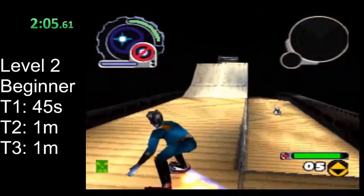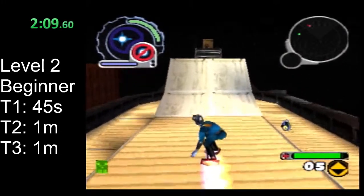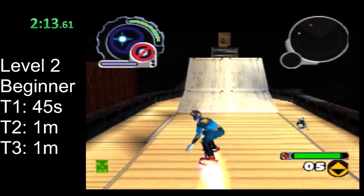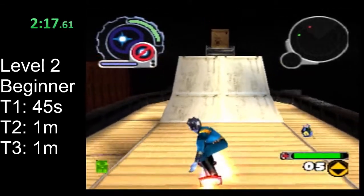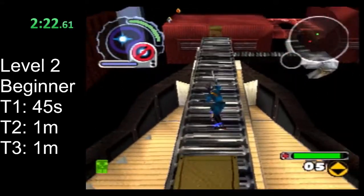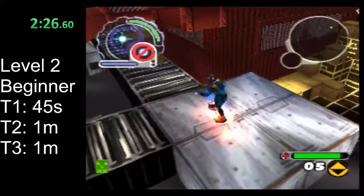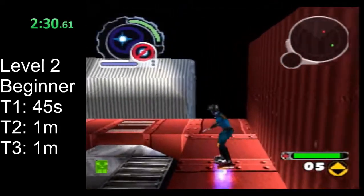After mending the second tear, there's a lot of time before the third tear spawns. For getting this key, I recommend moving up and jumping when you're on the lower part of this ramp — that should give you a low enough jump to get the key but a high enough jump to go over the pit. If you do fall into the pit, it's not a big deal; just come out and start heading to the third tear.